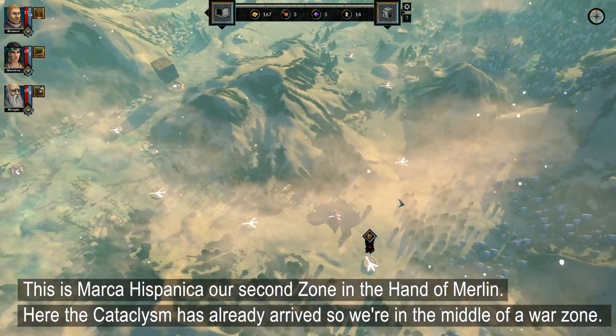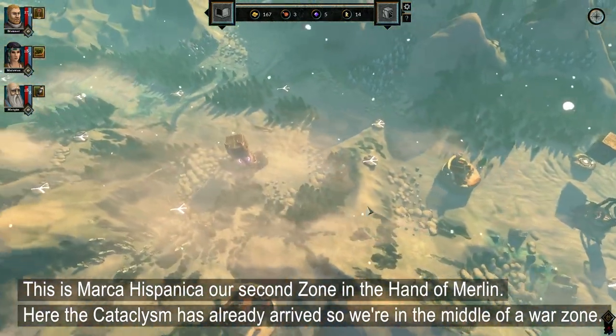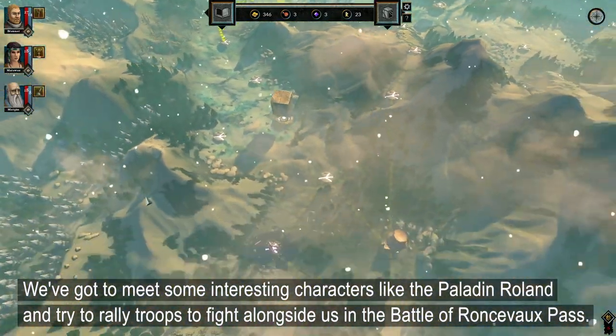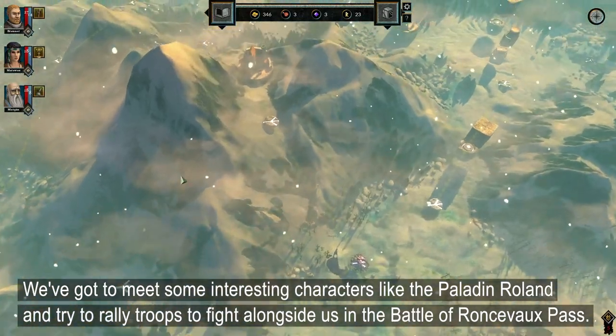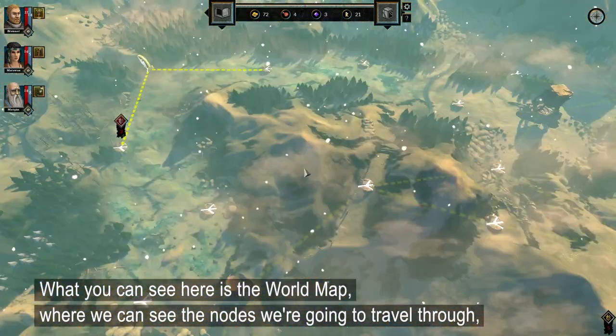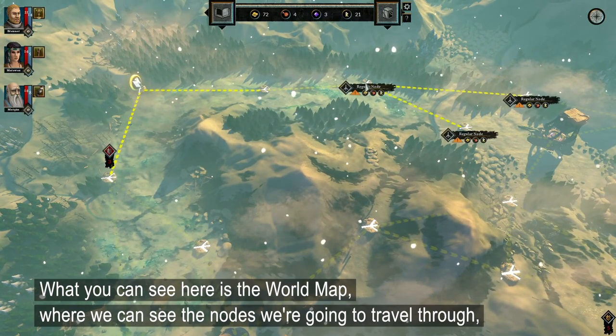Here, the cataclysm has already arrived, so we're in the middle of a war zone. We're gonna meet some interesting characters, like the paddling Roland, and try to rally troops to fight alongside us in the Battle of Renzevue Pass. What you can see here is the world map, where we're gonna see the nodes that we're gonna travel through.